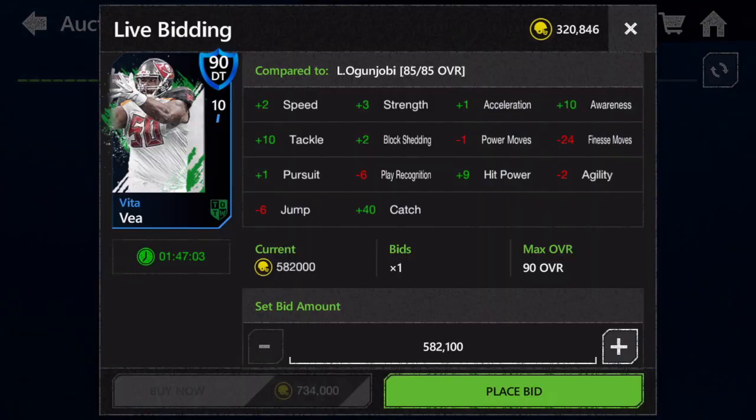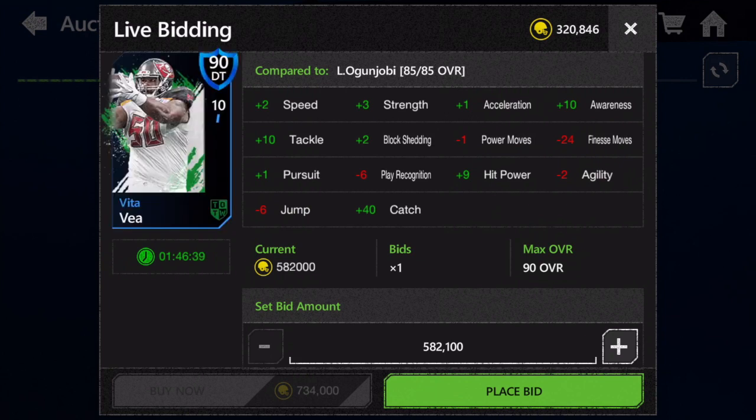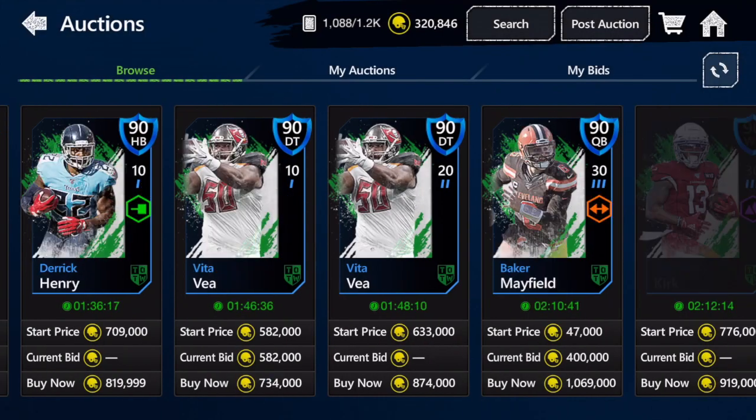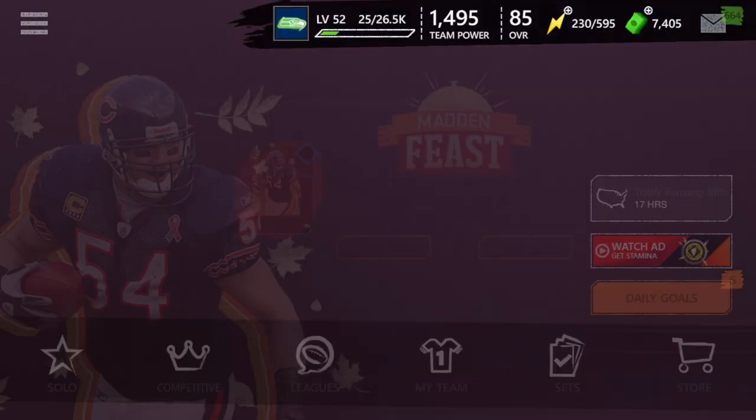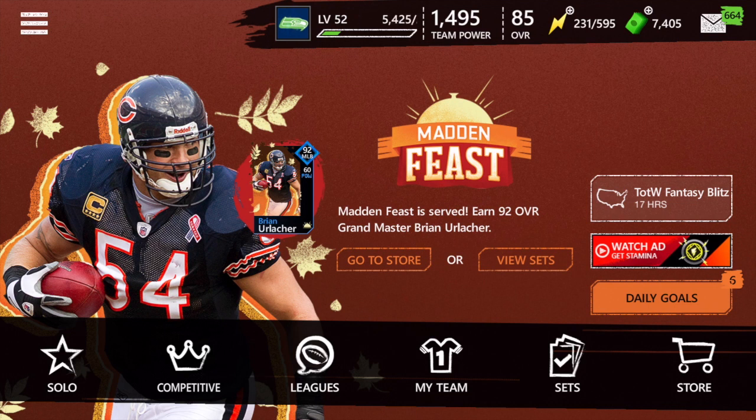Finally, we're going to talk about the last master: 90 overall defensive tackle Vita Vea. If there has ever been a meme master, this has got to be it. This card is absolutely terrible — 54 finesse move? EA was clearly not thinking when they made this card. This is without a doubt the worst, most troll master in the whole game. No other card has been hyped at such a high overall while having such terrible stats — an absolute disgrace to the Madden community.